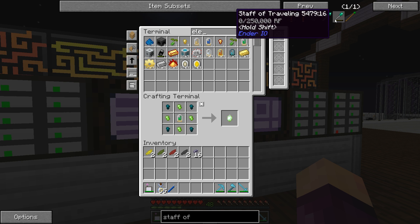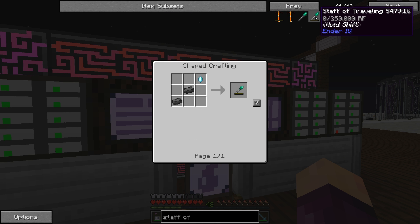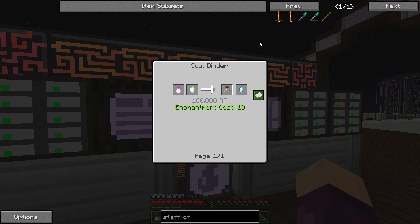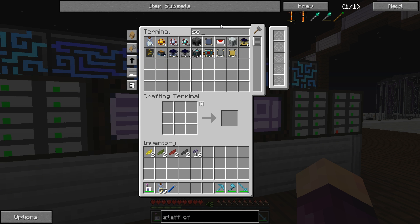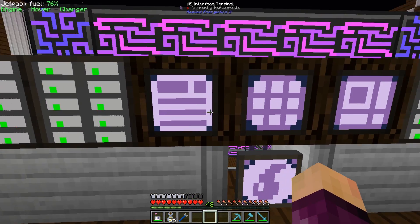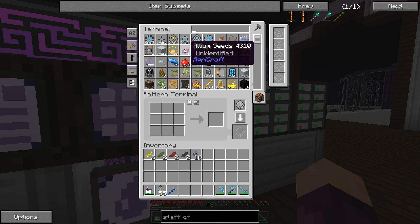To make the Soul Vial, we need some Fused Quartz glass and some Solorium. We don't have any of those. To make the Fused Quartz glass we need Quartz, and to make Solorium we need Solsand and some gold. Our system doesn't know how to make Solorium yet — that's something I'm going to teach it right now. We've got one spare blank pattern, so let me quickly grab some Solsand. Oh — we don't have any Solsand.